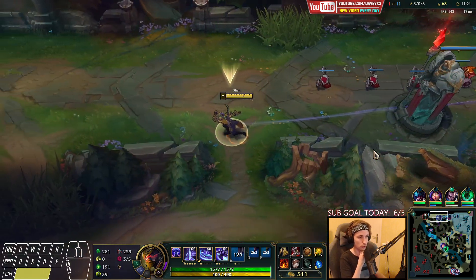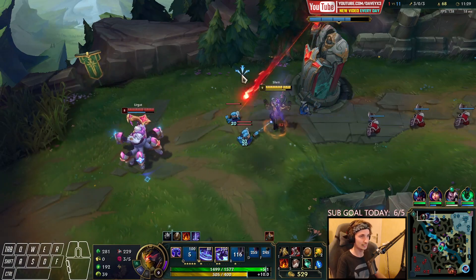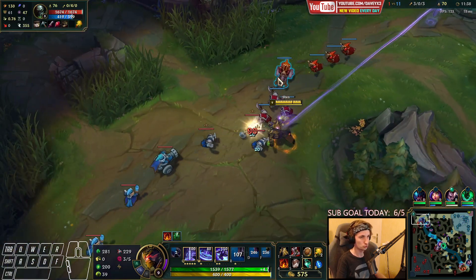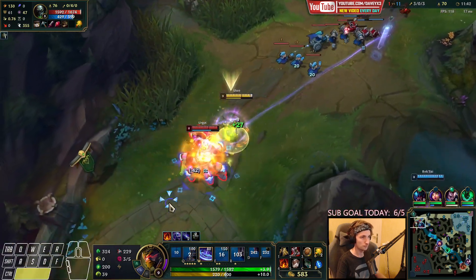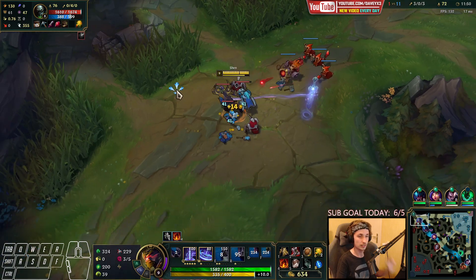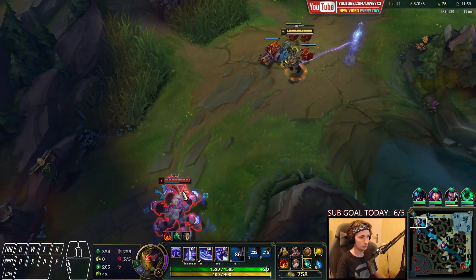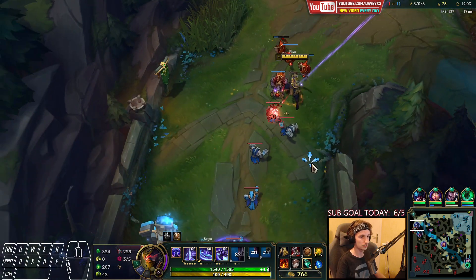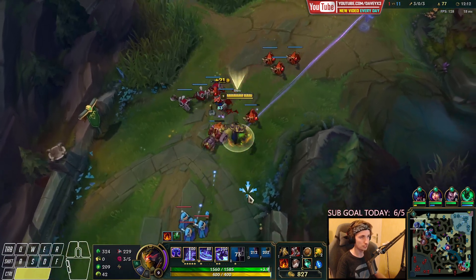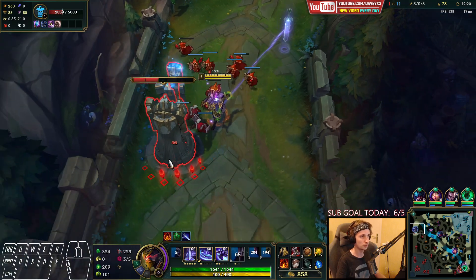The only thing you can rely on is having pressure in lane and having an active jungler. Shen is one of the best top laners in terms of getting and setting up ganks. If you have that perfect duo-queue partner or that perfect jungler and you play Shen, you're in a good spot. The dash of Shen makes it so perfect for your jungler to do stuff. That's exactly what we have in this game — we have a Rek'Sai constantly ganking top, we're constantly getting kills on Urgot, and we're constantly setting up those ganks for Rek'Sai. All this time, I'm forcing Urgot to have the wave frozen, which means Rek'Sai can just walk in and get free kills.